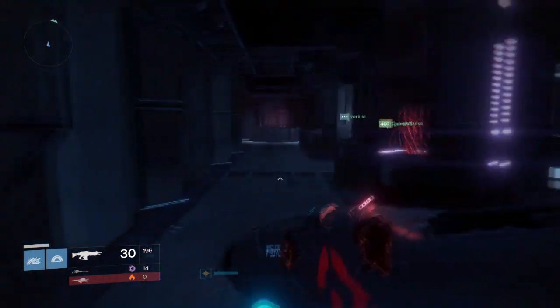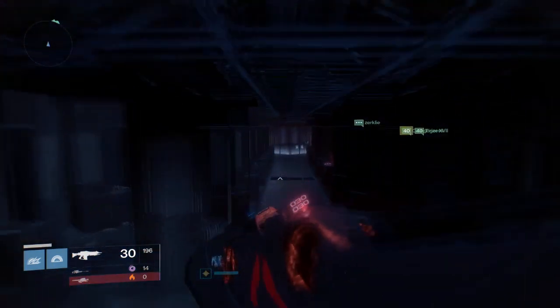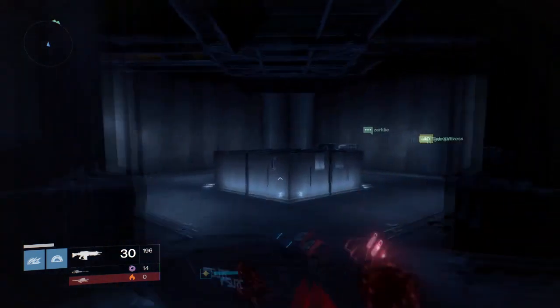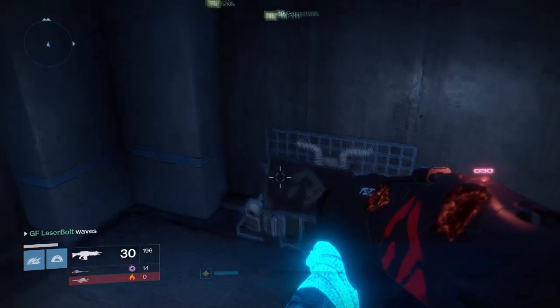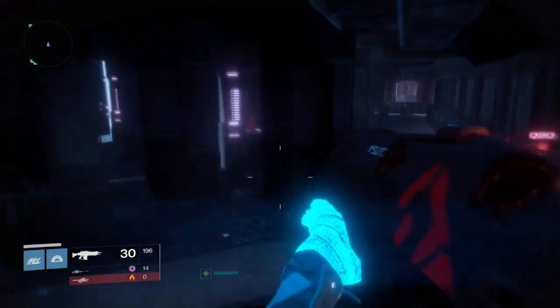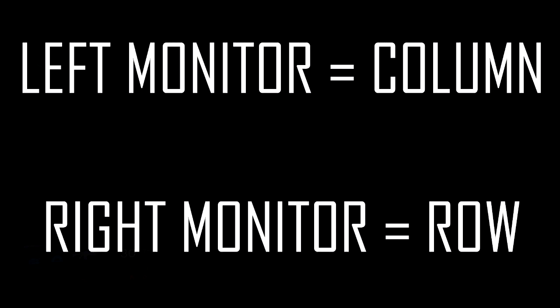So you guys are in the diamond room. There are two people at each monitor just waiting for you to let them know that you guys are ready. The four people who are in the farm — if you guys remember my previous video — we have the service room where the monitors are, and we have the farm room. The left-hand side monitor is going to equal column, and the right-hand side monitor is going to equal row.